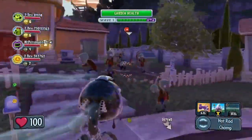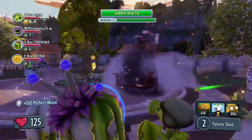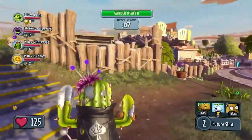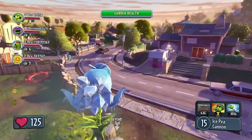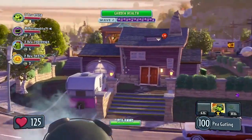Here's a quick look at the Hot Rod Chomper variant — we'll get back to him in a moment. The first wave is complete. Now the plants are getting ready for wave 2. The Ice Peashooter is using his rooted Gatling attack to thin out the zombie horde from a distance.